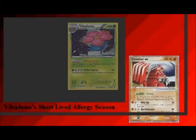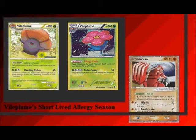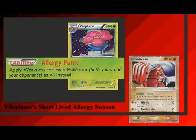So what's the deal with this Vile Plume? Isn't that the thing that stops items? Sadly, no. We're not getting a reprint of that monster of a card right after it was rotated. This Vile Plume has 140 HP, a fire weakness, water resistance, 3 retreat, and another terrible attack. The ability is what we're here to look at. Allergy Panic states that all Pokemon in play have times 4 weakness instead of times 2. It's similar in some ways to the item-locking one, in that both players get a horrible effect, but the Vile Plume player is going to be more prepared for it.